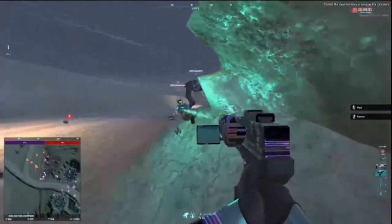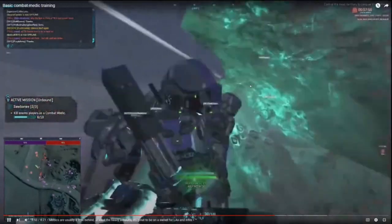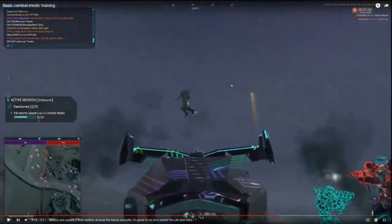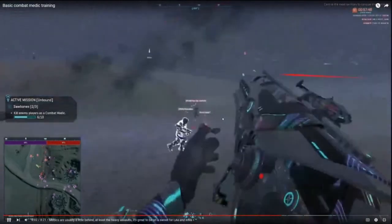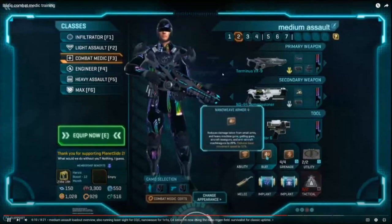Another great thing about combat medics is that you shouldn't normally be the first person into a room. Because of that you can look around a little more — combat medics should have their head on a swivel, because there's always going to be an infiltrator with an SMG trying to get behind you, or a light assault flying across the screen to C4 a group. My accuracy isn't the best here, but the thought is there: stay focused and eliminate people who try to get behind your team.